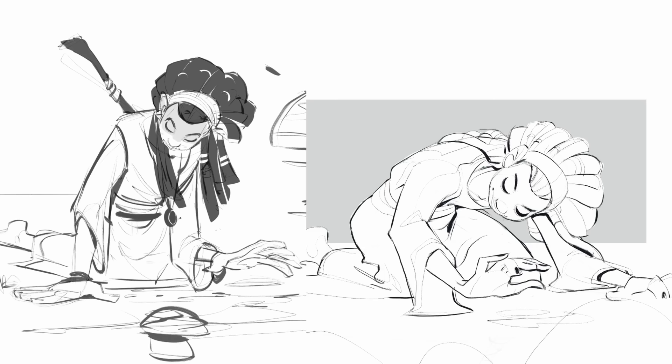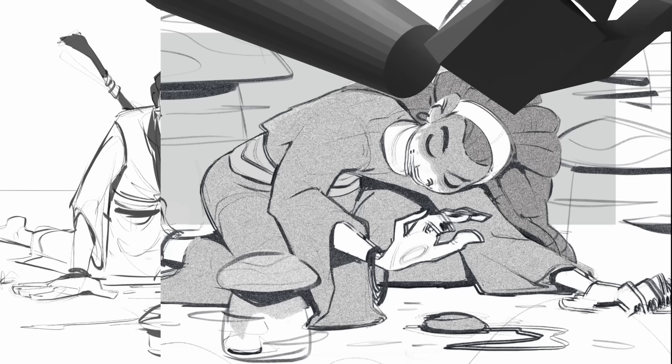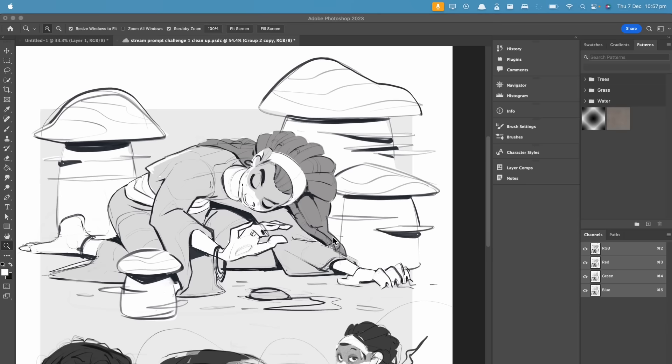I was trying to make the pose more interesting — really have her bent over, trying to listen to the ground, with her hand coming towards us in 3D space, giving it more depth. But in doing that, I kind of lost the silhouette, which is annoying. If I could find the middle ground between the two, I reckon we'd be laughing.